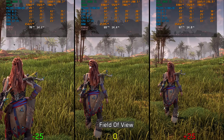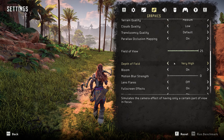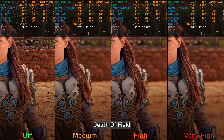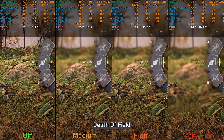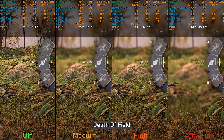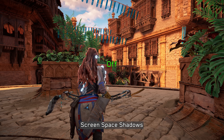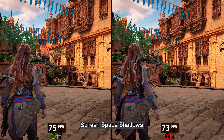Looking at additional settings: FOV — going from -25 to +25 costs around 4% in this area. Depth of field is used during conversations with around 3% cost going from off to very high, and also during normal gameplay when opening the weapon wheel with a similar 3% performance impact. Finally, screen space shadows adds shadows to small objects and environmental details with a minor 2% performance cost, so I recommend keeping it enabled.